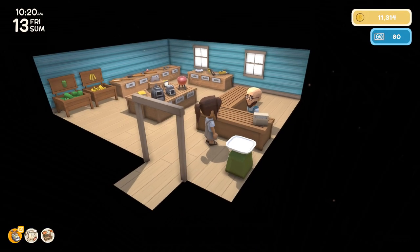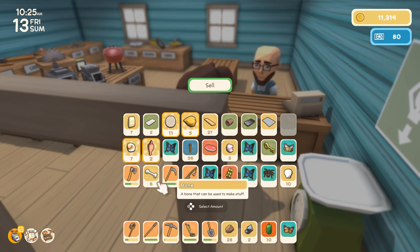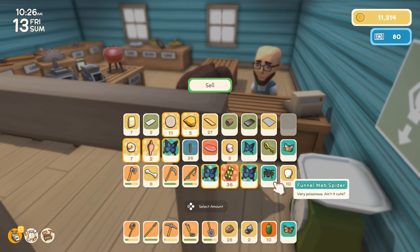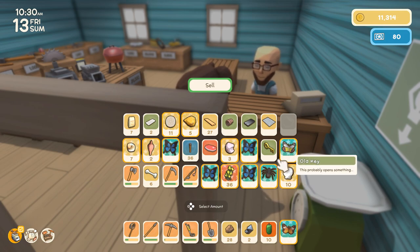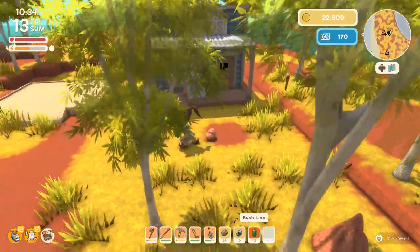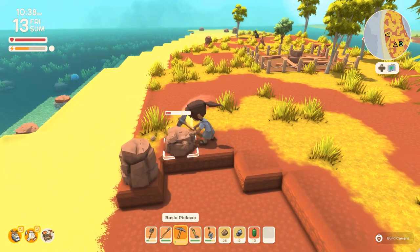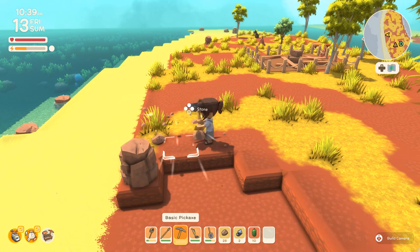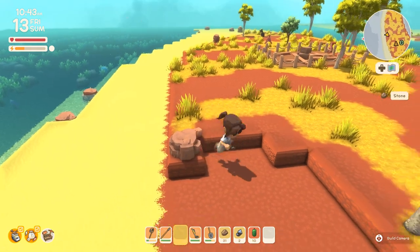We got some dinks! Alright John, let's sell some goods — here are some seashells from the seashore. I'll probably keep the bones since they might be needed for fertilizer in the future. Then we'll sell this butterfly. Oh, 12,000 dinks is not bad! That's getting us closer to affording the deep mining license. You have to reach level 10 and unlock the license first — it's a deep mining pass.